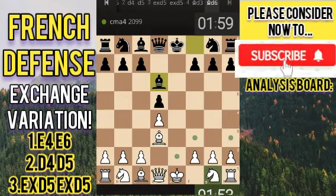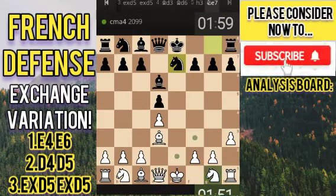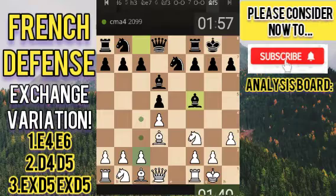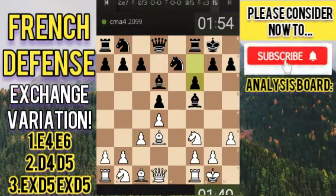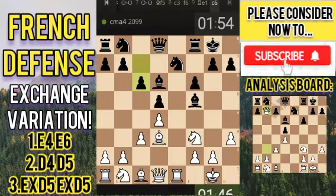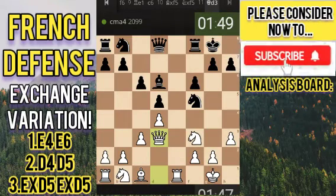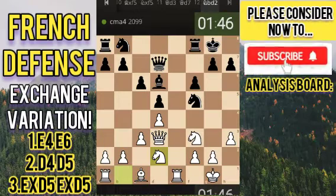I think we're going to go into a symmetric position but we will try to deviate. Our opponent here is 2100, so they're quite a strong player. We'll try our best to win this game, so we'll try to develop our pieces.